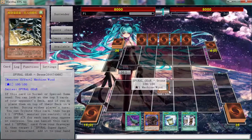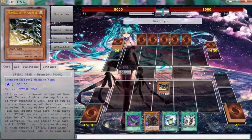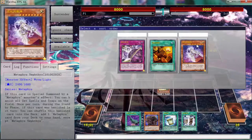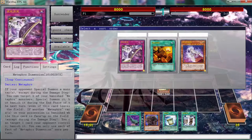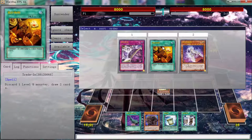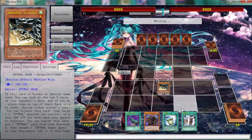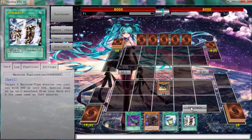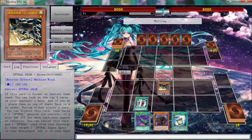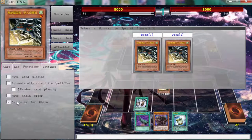We're going to start off with the normal summon of a Drone, and this is exactly why the new link monster for Spirals is the greatest card in the game. It's probably going to give you a trap first, then possibly a monster, and a spell last. With this machine dupe we can pretty much go into — since we're not playing What's the Name — we can automatically place a spell and trap.